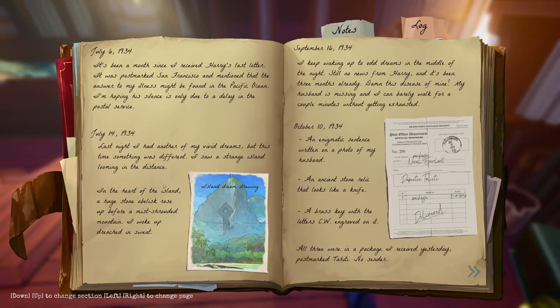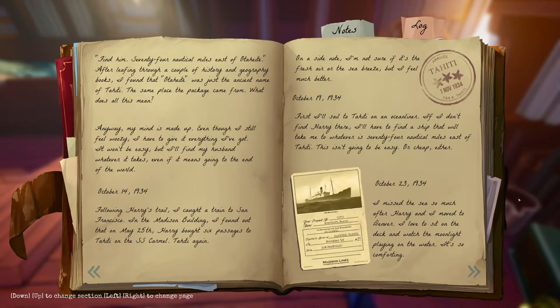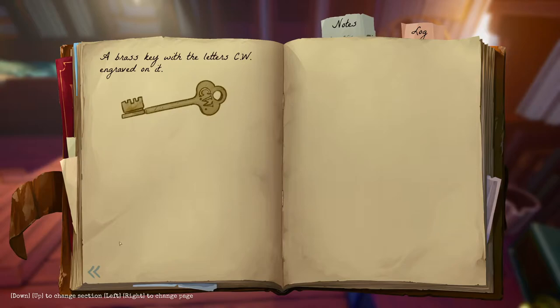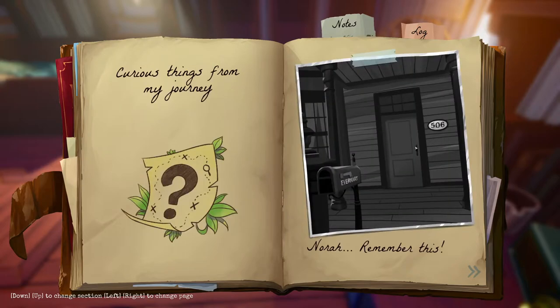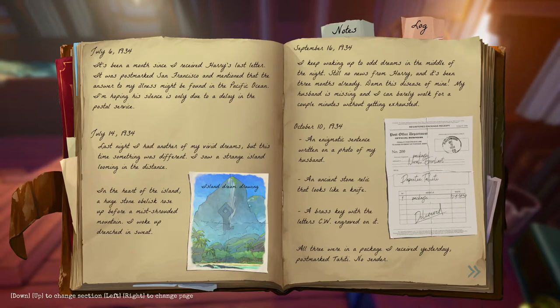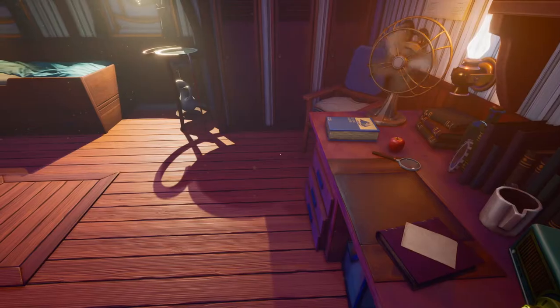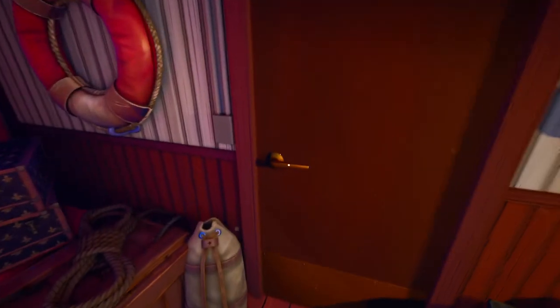Oh, it filled in the island dream drawing for us — that's nice! Notes: a brass key. Nora, remember this. Let's get to the island and look for our husband Harry. The developer is Out of the Blue — love that they have the Eye of Horus type design with the king. The other logos were the publishers on this game.